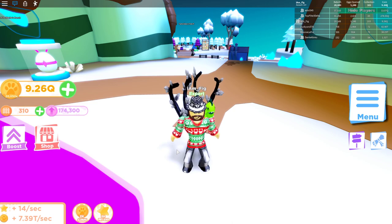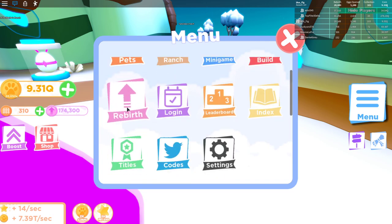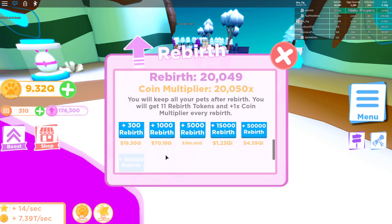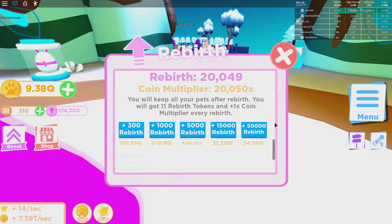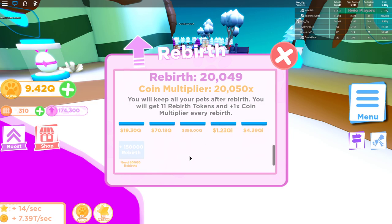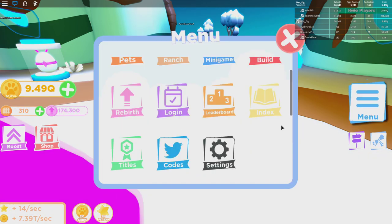They didn't add too many things in this update, but they did add one thing that I've been waiting for. The first thing they added was some new rebirth buttons. You can get 150,000 rebirths — all you need is 60,000 rebirths to get that one, and then 50,000 rebirths for the other. So if you've been grinding and able to get to 4.39 and so on, you can get those rebirths right there.